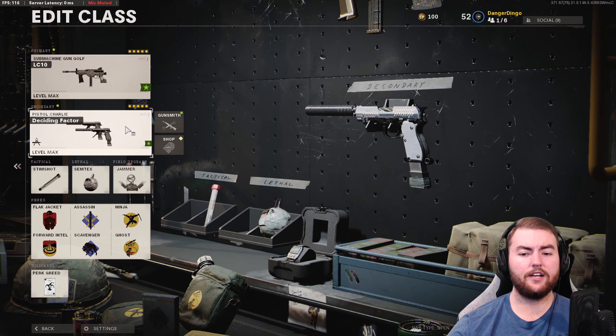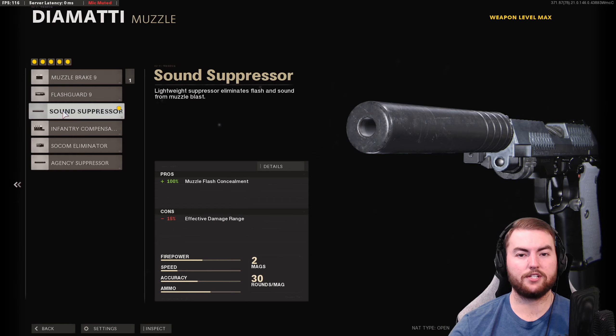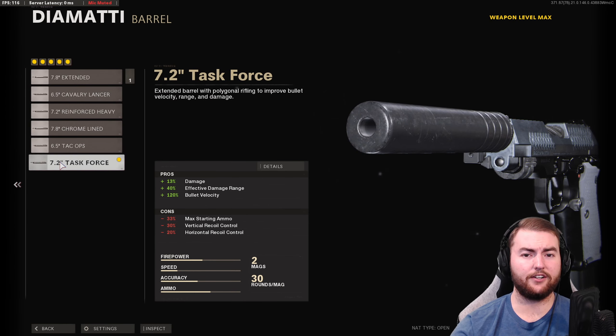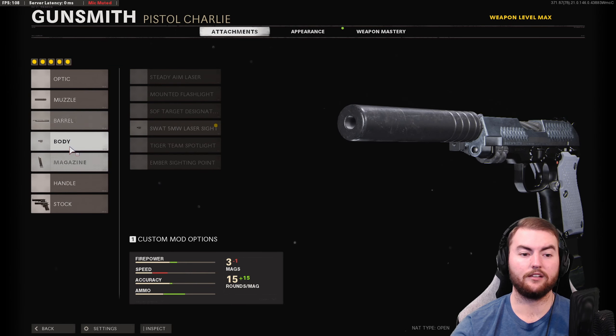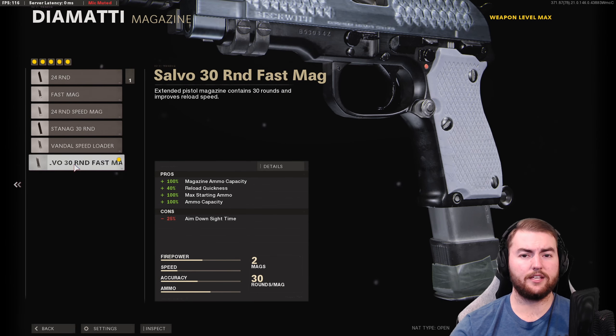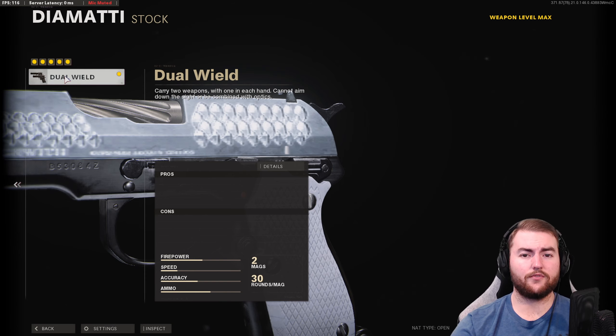We always start off with our secondaries, and we are going with the dual-wield diamatis because they are such a powerful option up close. If you run out of SMG bullets, you pull these out and blast people away like a shotgun. Attachments include the sound suppressor to keep us off the radar, the task force barrel for increased damage range and bullet velocity, the 5mW laser for a 35% hipfire accuracy boost, the Salvo 30-round fast mag, and the dual-wield stock option for close-range blasting.